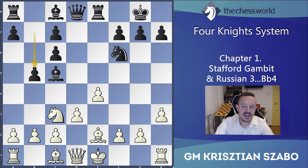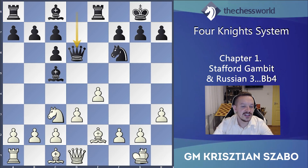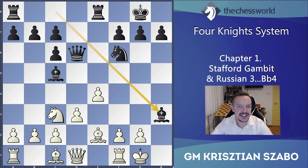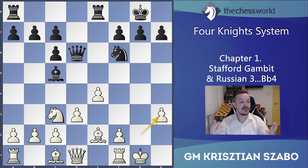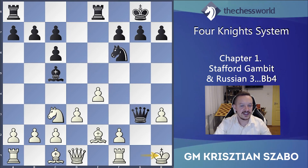Now it's already time to develop and also avoid the x-ray on the e-file. For example, b5 — there was a game with this. But if queen d6 instead, one of the general plans in the Stafford Gambit, it starts interesting ways. For example, what happens if white continues with the straightforward short castle? This seems okay but is a bad move, because white allows black's excellent play with bishop takes h3.